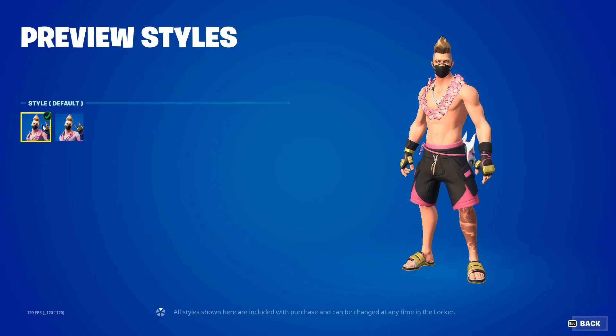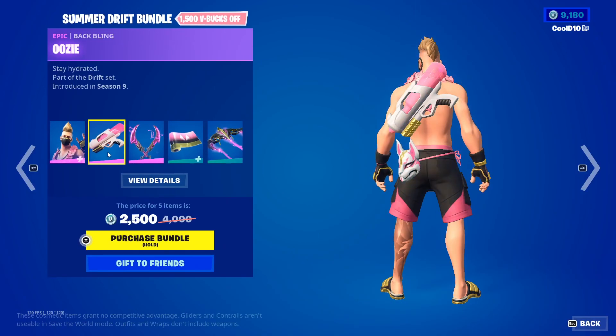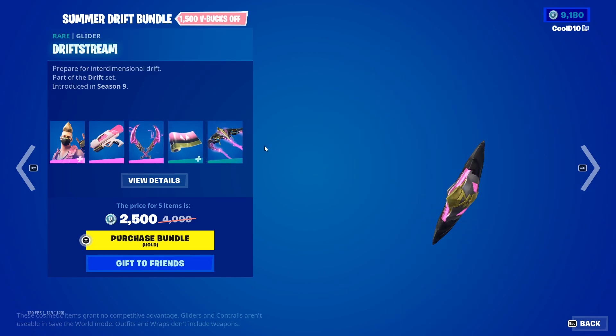Summer drift bundle - we got summer drift default shirt, uzi, dual edge, kitsune, and drift stream.